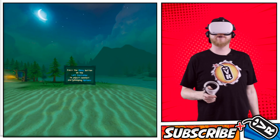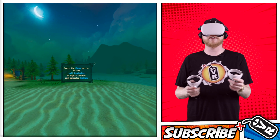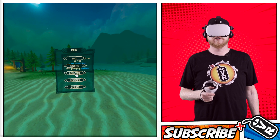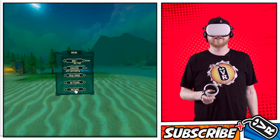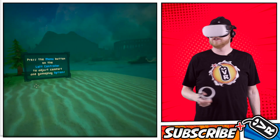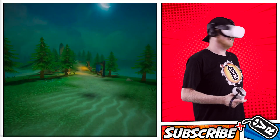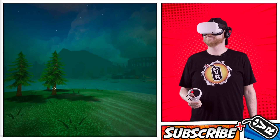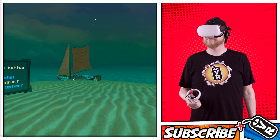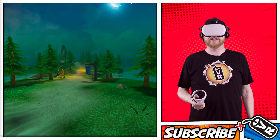The water sounds really aggressive. Press the menu button on the left controller to adjust the comfort and gameplay options. Okay, I guess we're in, we're starting. A strange place — at least I washed up on this beach instead of drowning. Damn storm. Let's explore, let's go.